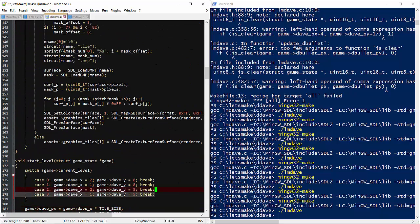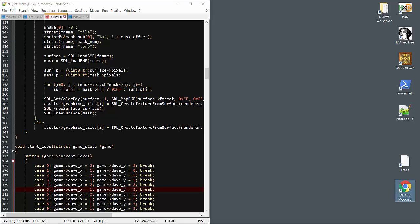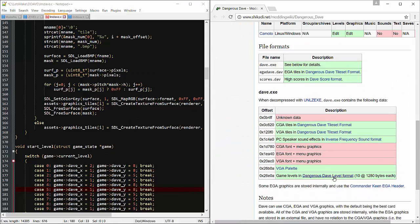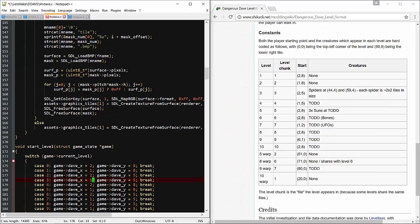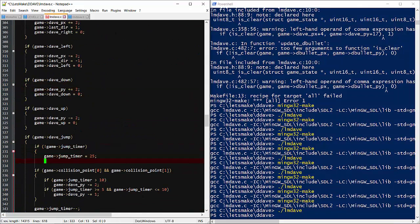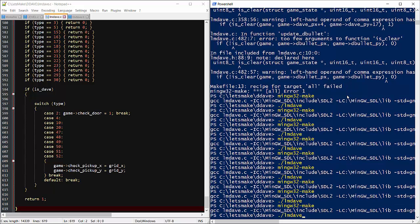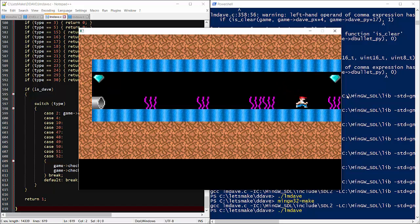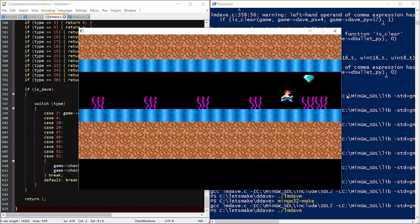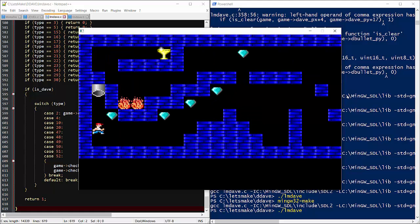Let's finish the start level procedure. We can go back to the modding info from the original level data and plug in the starting positions. The last change is to make sure Dave returns to a neutral position after every jump. On the final run: Dave can grab the gun and shoot, then grab the jetpack and take off to finish the level. Next time we'll bring in enemies to fight and get the level hazards working.